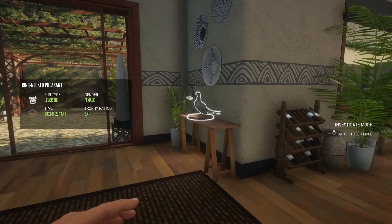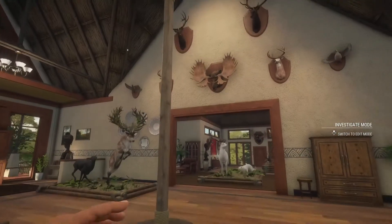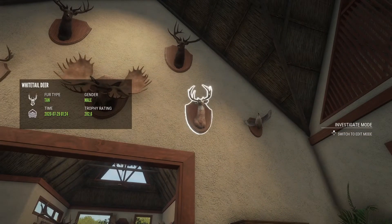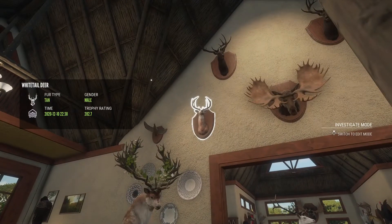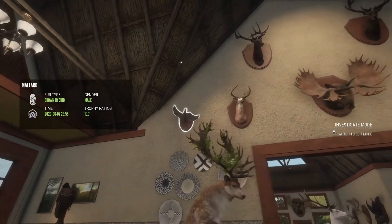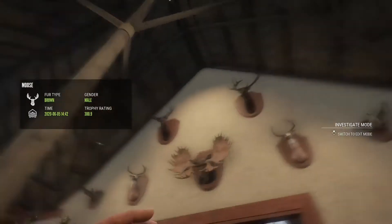Come over here, we have a leucistic female pheasant and a diamond western capercaillie. Look up - we have my first diamond on this account, which is a 300.9 moose. A 282.6 diamond whitetail - this is actually when they were old scoring, so don't think he killed a 286. Then with the new scoring we have a 282.7.